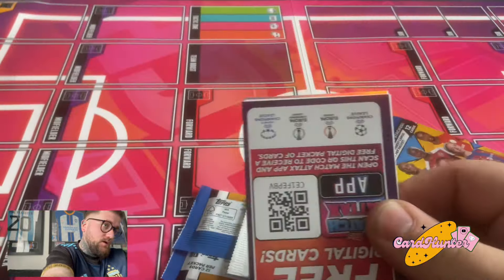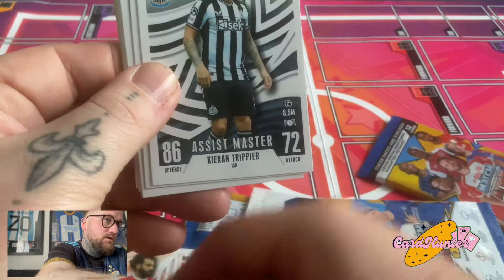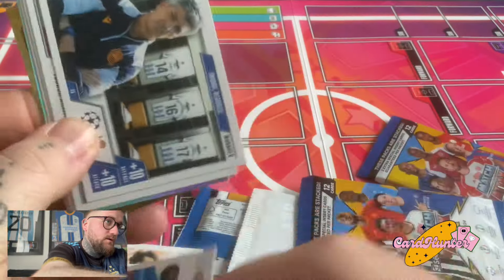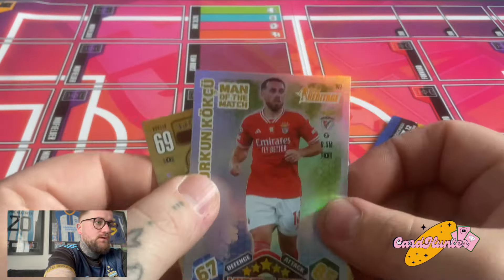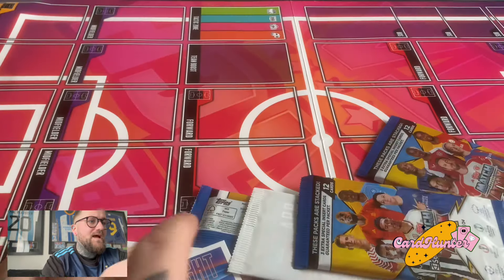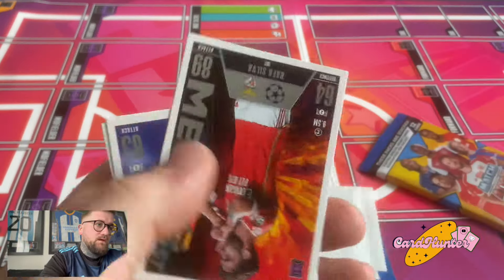Here we go into the extras — we kick start with Jude Bellingham connection, Lewis Cole assist master, Salah, Trippier, an Alrés limelight card, a manager, Gimmick, another assist master Keira Walsh, and David Alaba for the Kings of Europe.